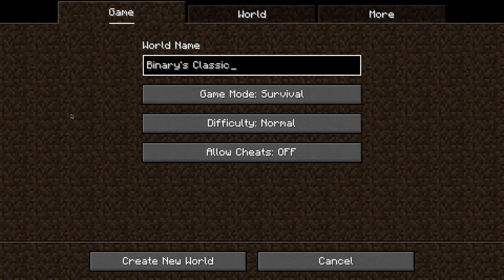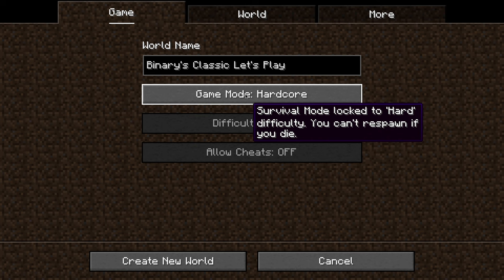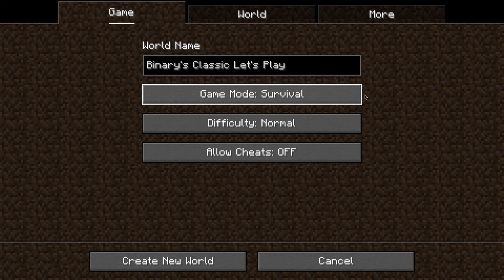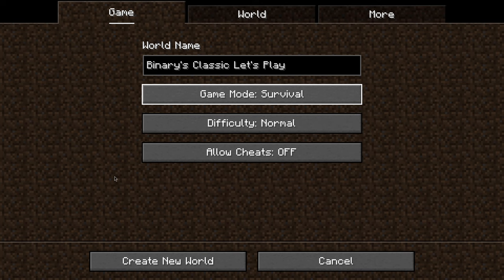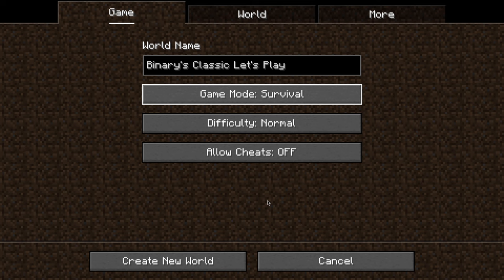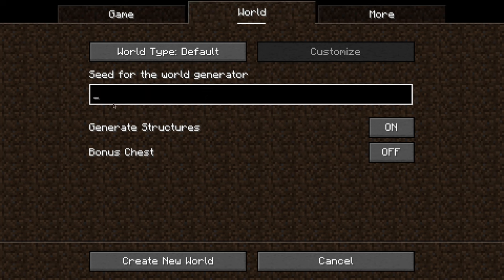Let's go ahead and make a new world — just calling it 'Let's Play.' We're staying in survival. I could go hardcore to make things a little more exciting, but I'm keeping it survival because this is a world I want to play year after year, just keeping it updated. We're playing in 1.20.4, sticking with full releases only. Difficulty is normal, cheats are off, and we'll leave the seed blank for random.